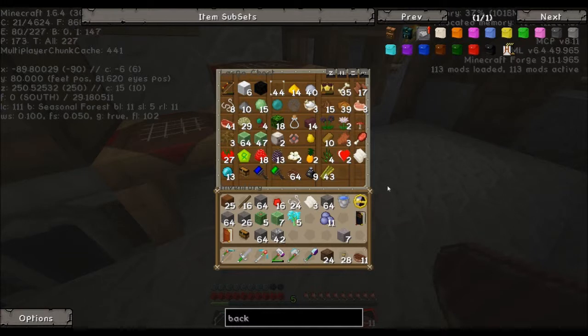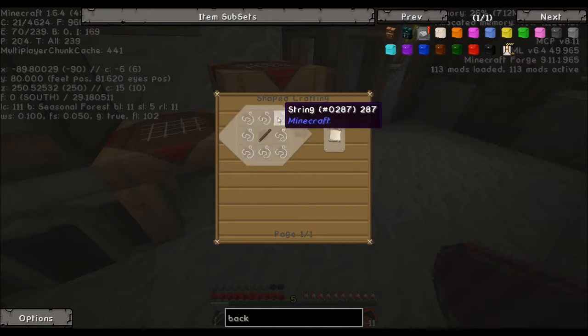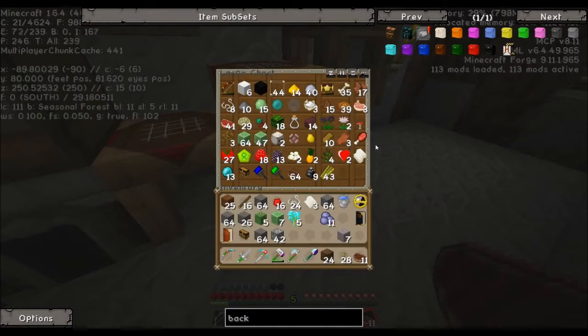Where did my black ink go? What did I do with it? Ah, right there — it's in the chest. We want this backpack, and you have to weave cloth to make it. It's string around a stick, but I don't know that I have enough string.